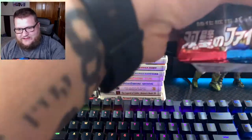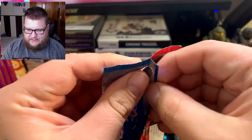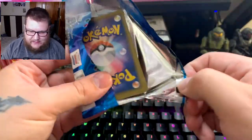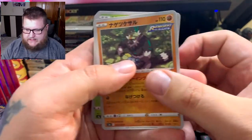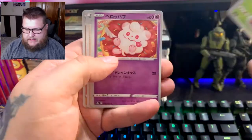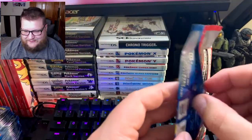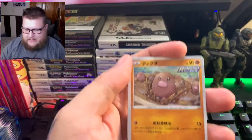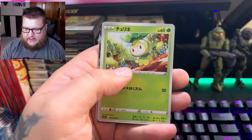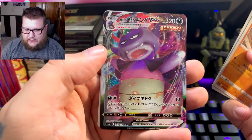Let's go ahead and get started and see what we pull. We'll do like we did last time — just go through them one at a time. Are we going to have first pack magic? Nope, we are not going to have first pack magic. We tried, we definitely tried. It wasn't very successful, but we tried. I think I see something in the back already — we have a VMAX! Galarian Slowking. Look at that.